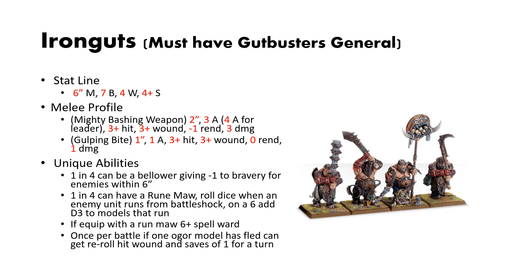For the mighty bashing weapons, they have 2-inch reach, 3 attacks (4s for the leader), 3s to hit, 3s to wound, 1 rend, 3 damage. For unique abilities, 1 in 4 can be a bellower, giving minus 1 bravery for enemies within 6. 1 in 4 can have a Rune Maw: if an enemy flees from Battleshock you roll a dice, and on a 6 you add D3 models that run. Kind of underwhelming, pretty meh, but there are no downsides to taking it.